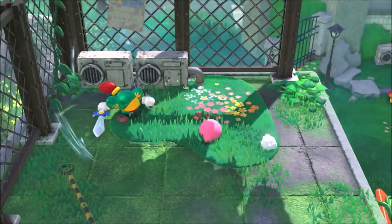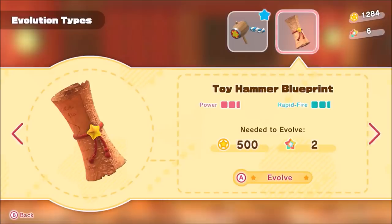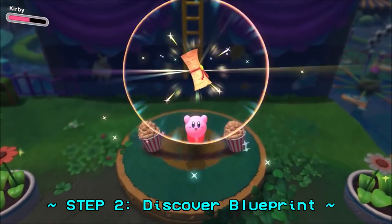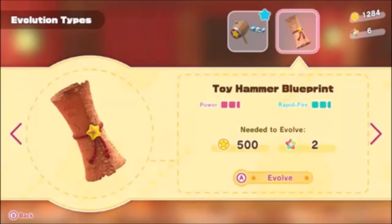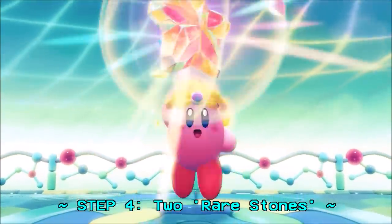Evolving copy-abilities requires a couple of steps. First, you need to discover the original copy-ability. Step 2 is to discover the upgrade blueprint associated with the upgrade, either through boss fights or exploration. Step 3 requires 500 Star Coins, which gives Star Coins purpose outside of being a meaningless currency like in past games. And lastly, step 4 requires you to collect 2 Rare Stones from the previously mentioned Treasure Roads, meaning you'll need to play these additional challenge rooms in order to access a stage 1 evolution.